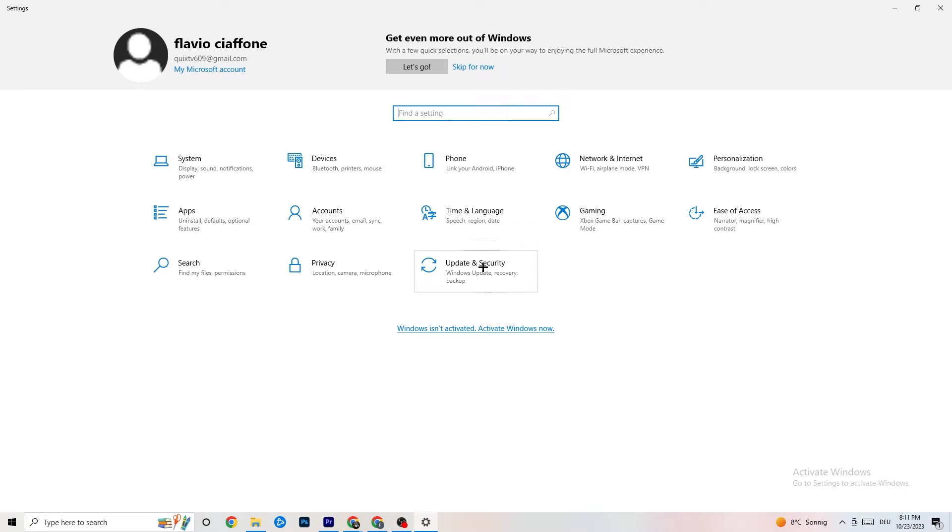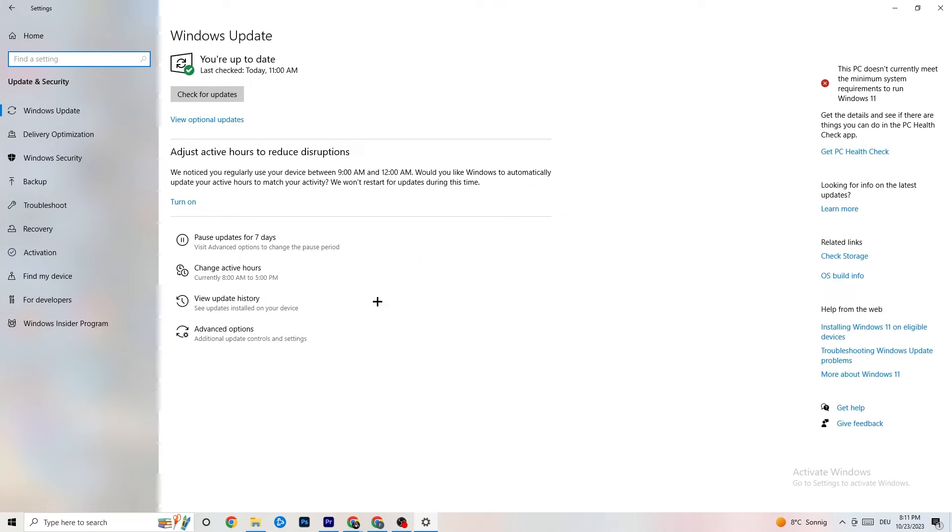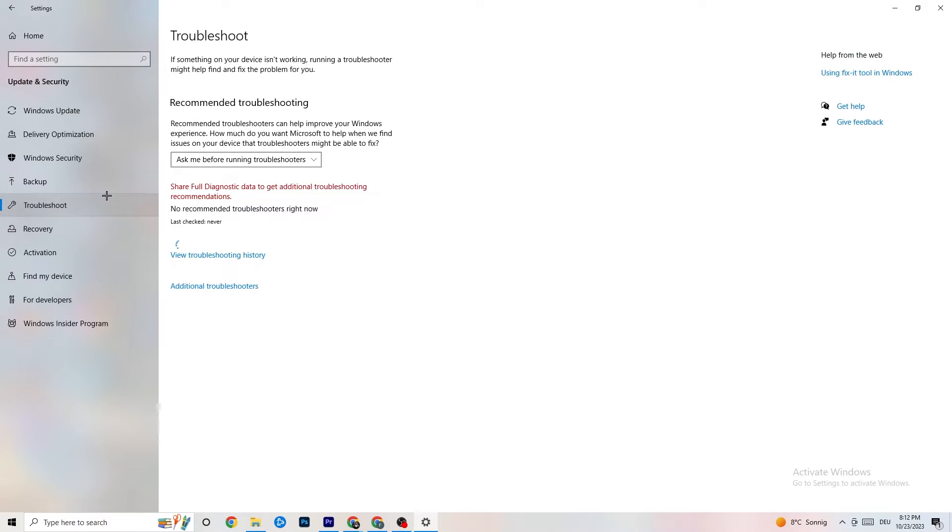Go back to main Settings and click 'Update & Security.' Stay on the 'Windows Update' tab and check for updates. Keeping Windows up to date increases system performance and helps fix many issues. Also go to 'Troubleshoot' — your system can scan for problems and attempt to fix them automatically. Sometimes you'll find something, sometimes not.